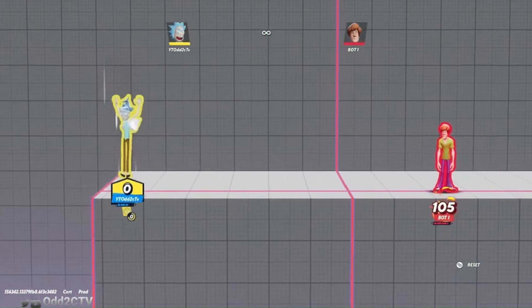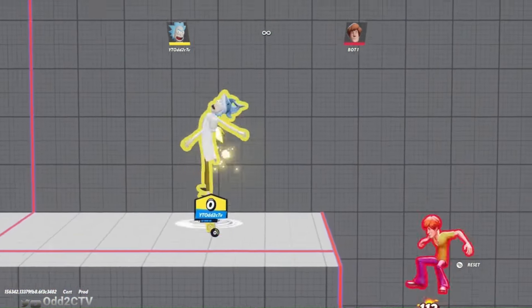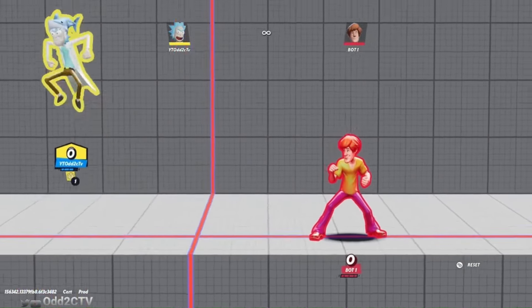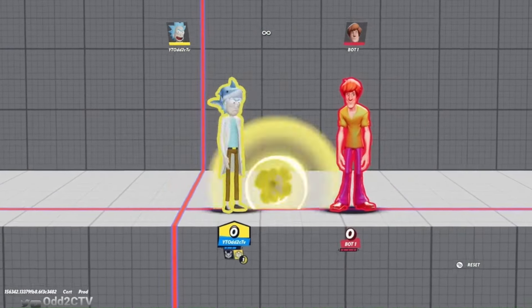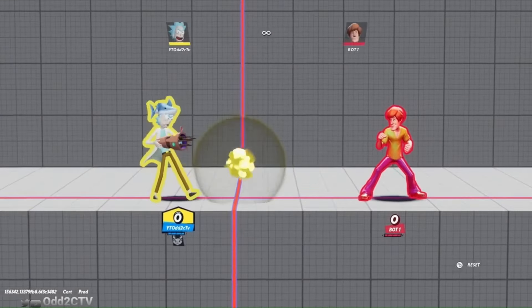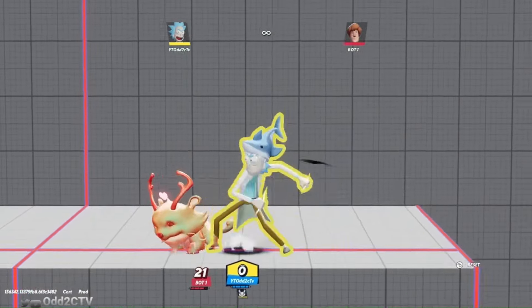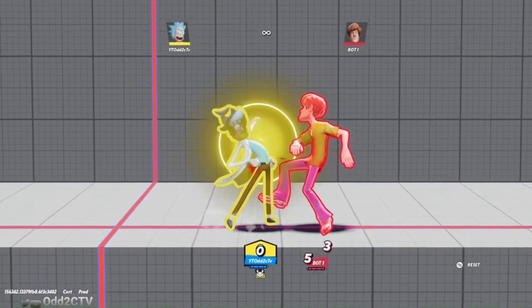When thrown backwards, Mr. Meeseeks runs off the stage and hits opponents who are off-stage. The knockback is upward rather than toward the blast zone, but it does work and is a good edge-guarding tool. That's Rick's neutral special - it's also a recovery move in the air. Rick's down special is the Polymorph. It works the same on the ground and in the sky: you and your allies become giant, and enemies hit by it become rain dogs.